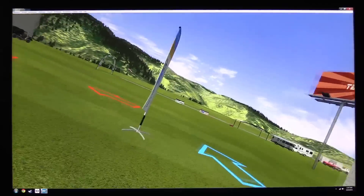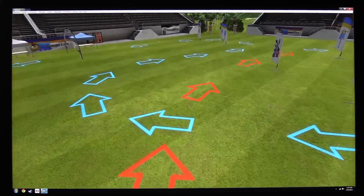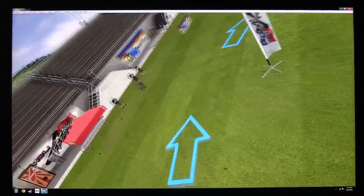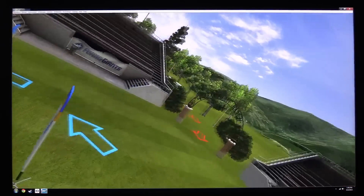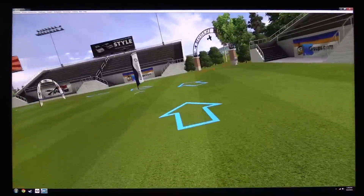Jason Cole is ripping and roaring around our FPV race course. You can see arrows on the ground to help you get through the course. You can download the course, the banner, the flags, as well as the quad on the RealFlight swap pages.